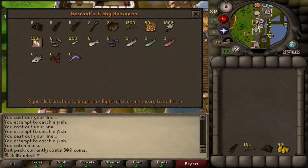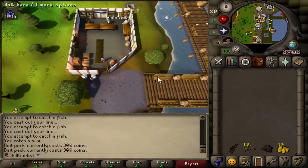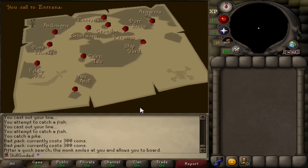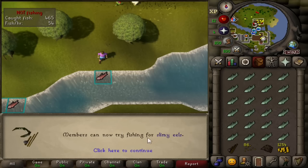We ran out of fishing bait, so I'm going to spend a whopping 300 coins on a fishing bait pack. I thought I could actually finish - you know, you're always changing locations, going to a new place to fish. Why don't I just head over to Entrana for the first time? Because I think there is pike on Entrana. Yes - the monk smiles at me, I can board! We're going to Entrana for the first time, baby. We hit level 28 fishing. Members can now try fishing for slimy eels.